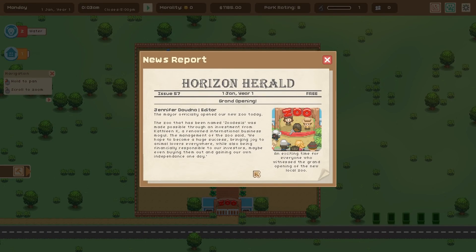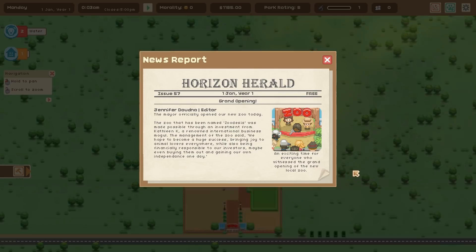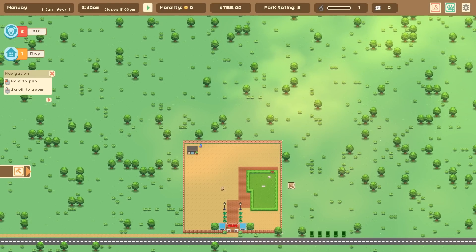The zoo officially opens and we get a cute little in-game newspaper: 'The Horizon Herald — The mayor officially opened our new zoo today. The zoo named Zoodecia was made possible thanks to an investment from Kathleen K, a renowned international business moogle. The management says we hope to become a huge success bringing joy to animal lovers everywhere.' An exciting time for everyone!